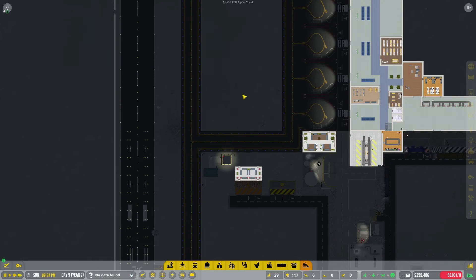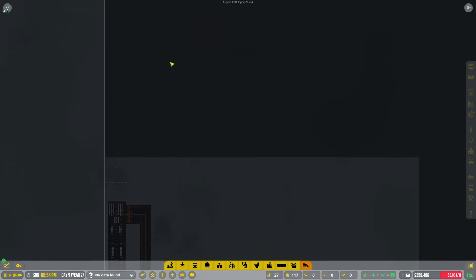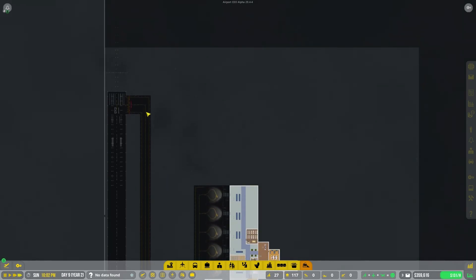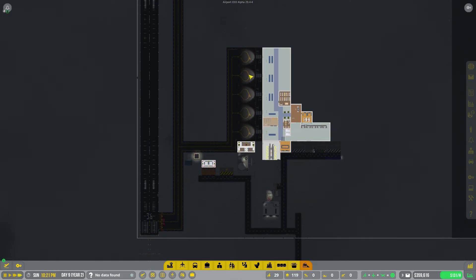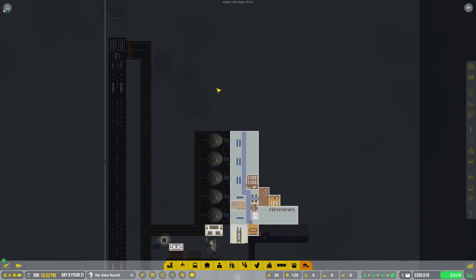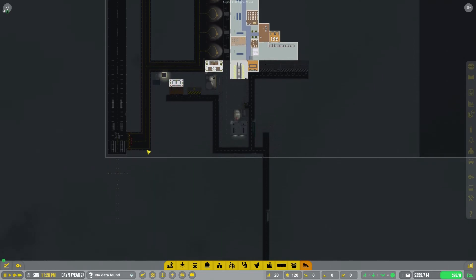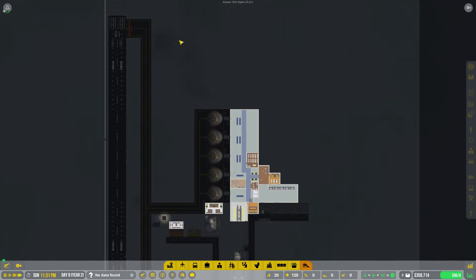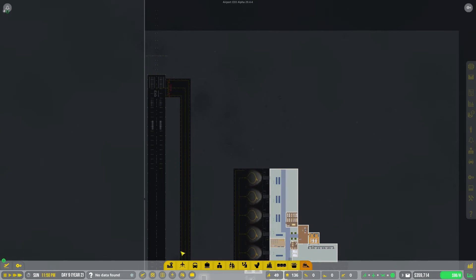What is up guys, my name is Andrew and welcome back to Airport CEO, episode number five. In this episode I want to expand, but one problem we currently have is that we only have one entrance and one exit to our main line of stands. That sometimes causes problems when a plane is coming in one way and one wants to leave the other way. I think it'd be better to make it a one-way road in and a one-way out, which should also decrease the time it takes planes to get to their stand.